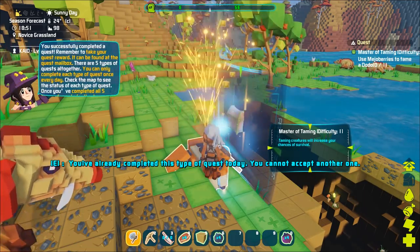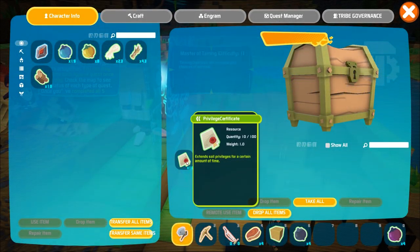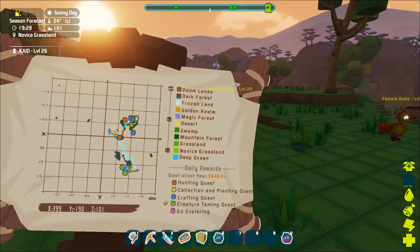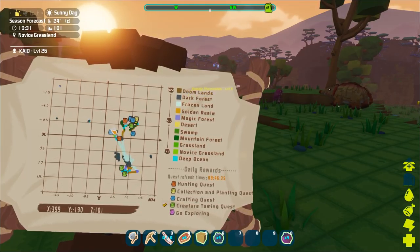After you've completed the quest you will not be able to accept the same type of quest right away. This is because you can only complete each quest type once per day. By taking a look at your map you'll see daily rewards and also notice your quest refresher timer. This will let you know when all the quests have been refreshed and once that happens you'll be ready to take on some new exciting quests.